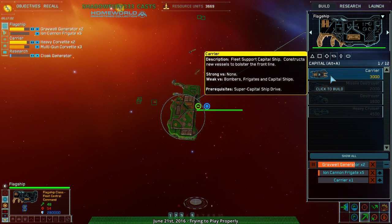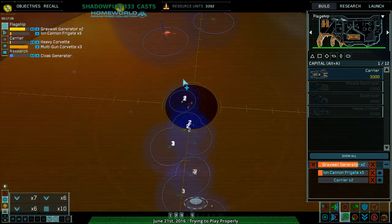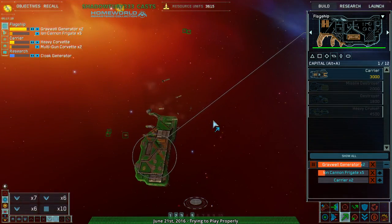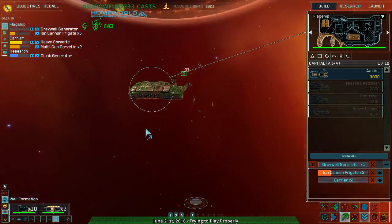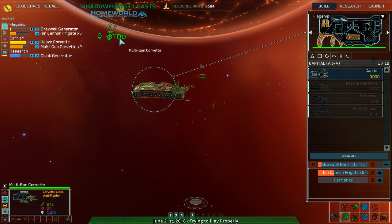Cancel the last one — get a couple carriers, I'm going to need those pretty soon. This is a long rush distance, this is very large. Gravel generator complete.